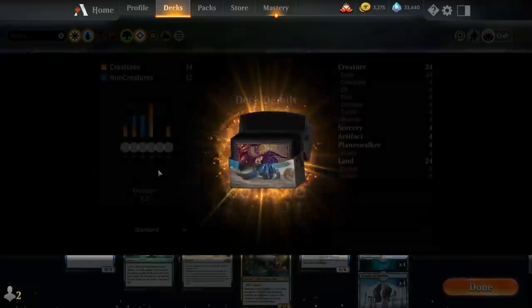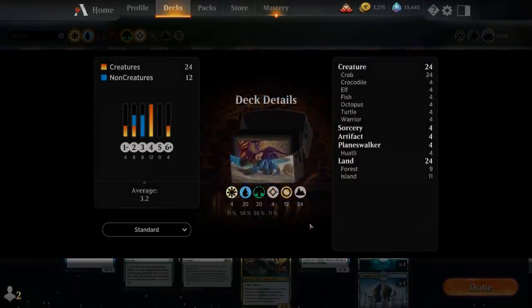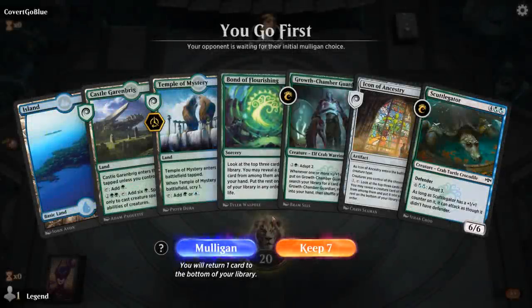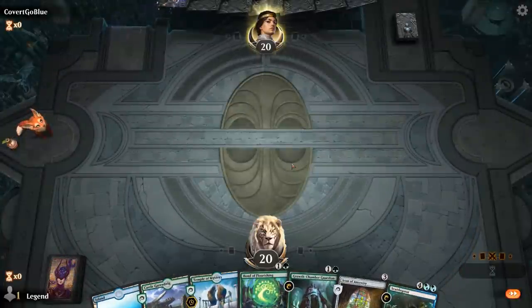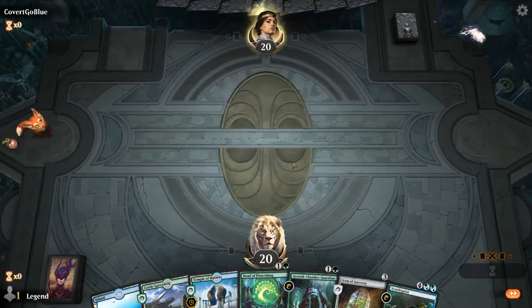That's our deck — now let's jump into a game and see how it does. Wow, this hand is bad. Something would eventually get assassinated, but — I'll mulligan. This is better, I'll keep it.